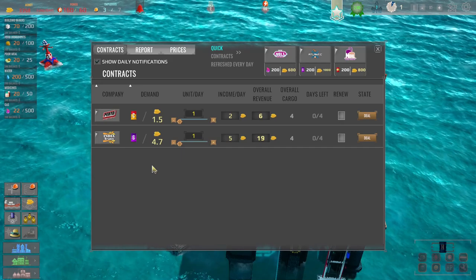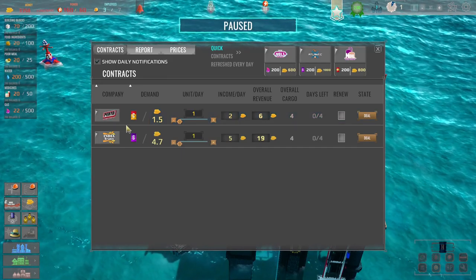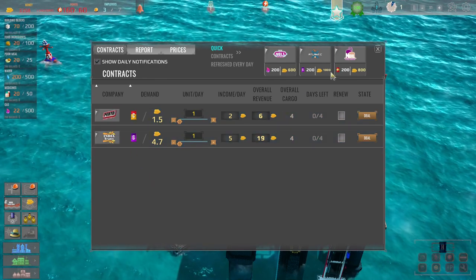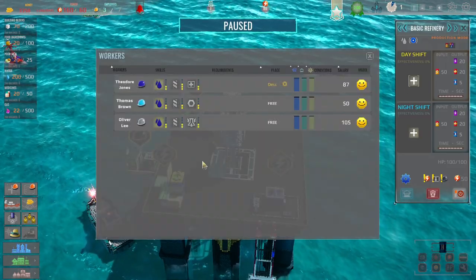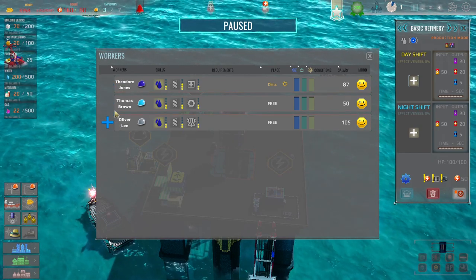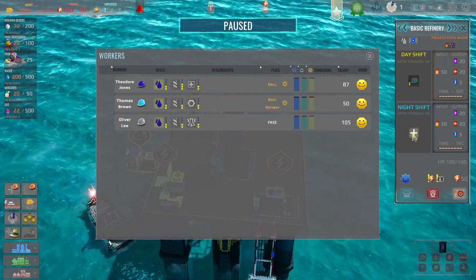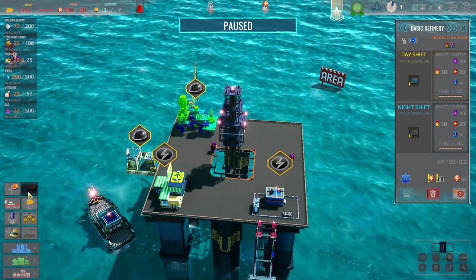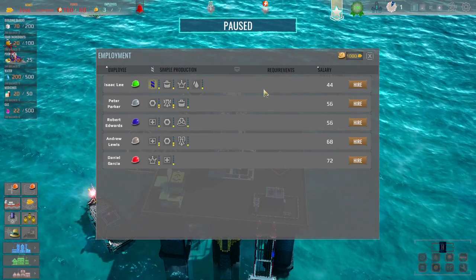And then the next thing is do some contracts. I've got — they just want crude oil. Am I reading that right? Well, we can't do those, but right. Let's get somebody else into here for the chemical refinery — you're not doing anything, so we'll get you in there. And I think we'll get the night shift going. And then we will hire another employee who can work the drill — I've only got one person for that job, so we'll hire Isaac.